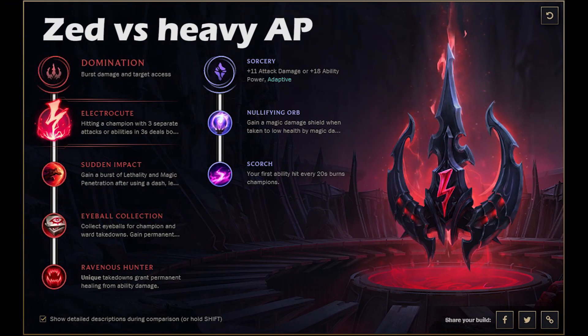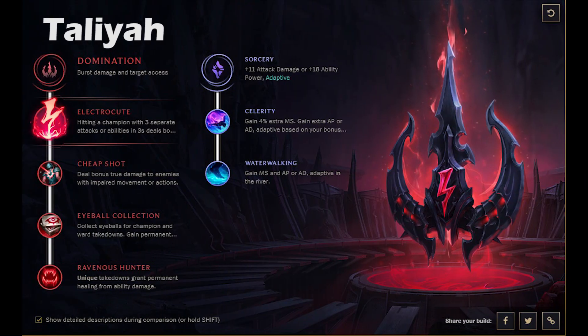One thing I definitely think you'll see this season is specific rune pages tailored to matchups. Here's an example: this is a Zed versus AP page. You grab Nullifying Orb — it's actually pretty much like a weaker Hexdrinker early on. This works great when you're facing a heavy mage burst that's going to try to poke you out early, like Syndra or Orianna. Then grab Scorch for that little bit of extra kill pressure in lane.